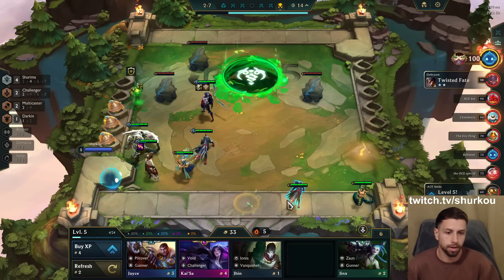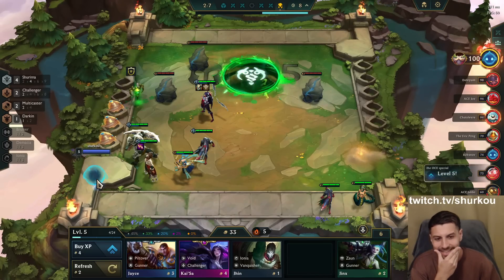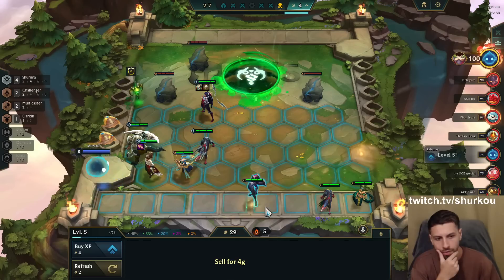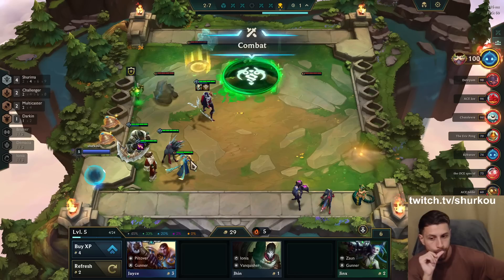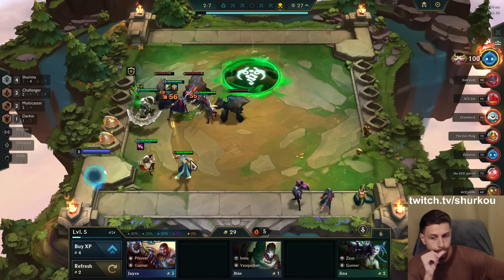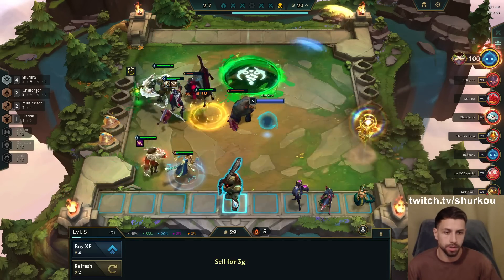I'll buy this, but I don't think you want it. There's a freaking Kai'Sa, you know — it's pretty good, I'll buy her for now. I don't want to sell the Irelia — the Irelia is good. Two-star is a lot of tankiness.